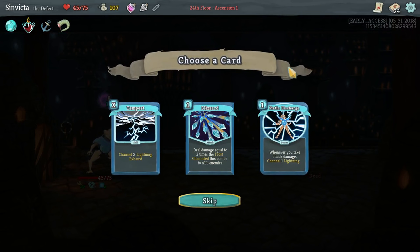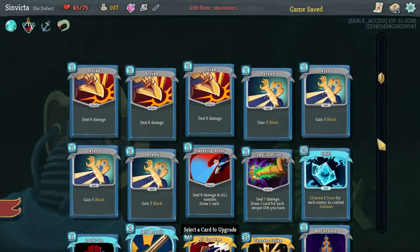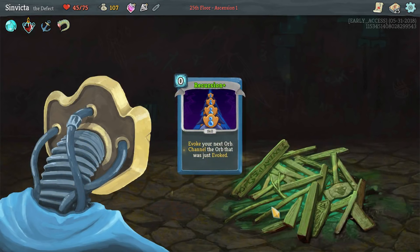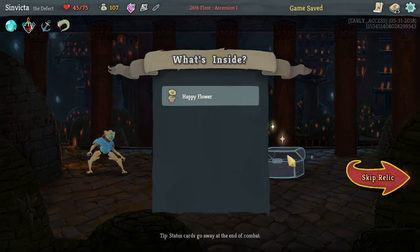Alright, we've got Tempest, Blizzard, Static Discharge. Tempest makes sense because it allows you to beef up Thunderstrike's abilities. Static Discharge is also not that bad. Blizzard is also not that bad if you have a lot of frost orb channeling abilities, which we do not. This time I'm going to go for Tempest. Let's upgrade. Recursion for free is very nice. Need to be a little careful because we have an elite fight coming up, so I may rest.